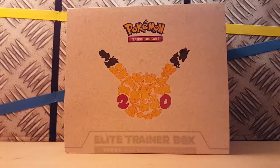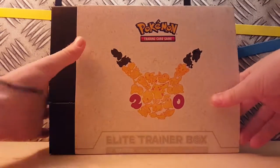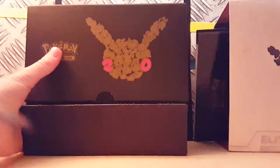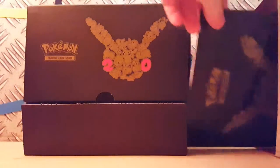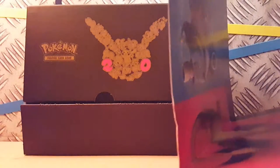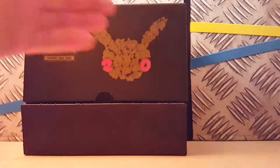Okay guys, we're back. Took off the wrapping, now we just need to slide the box out. Players guide came out — we'll look at that in a minute. Pictures inside: Blastoise, Charizard, Pikachu, and Venusaur. Okay, that's it.